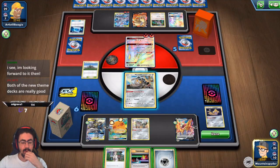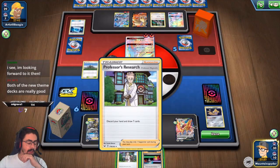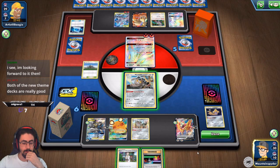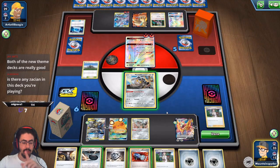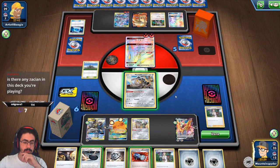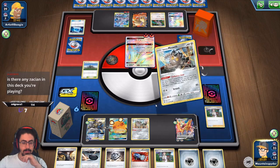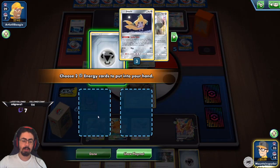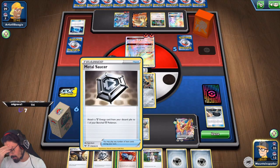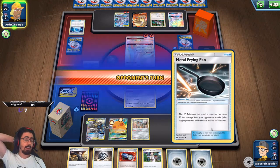I'm hoping the Galarian Darmanitan deck is good, just because it's another water deck which we do quite need. I don't actually have any energies — I was hoping to get a Metal Saucer for Zamazenta. I've got nowhere to get the Crobat out which is an issue. I discarded both of those — that was silly of me, I forgot it could return. I'm just going to pass my turn. I don't know what happened there — that was a complete brain fart.